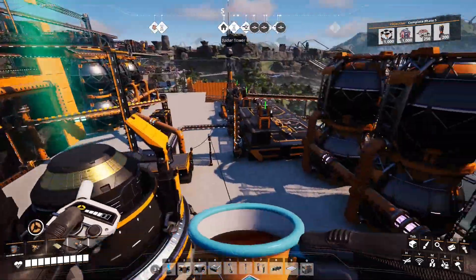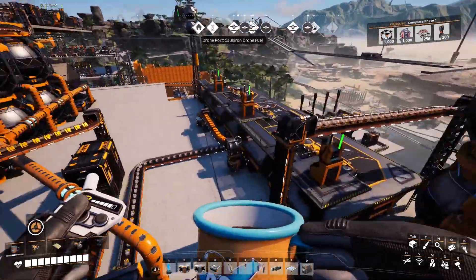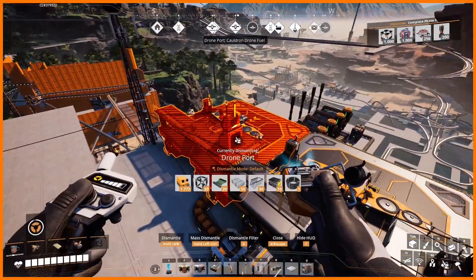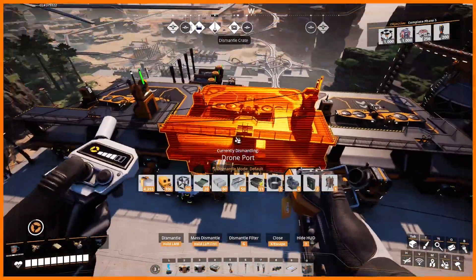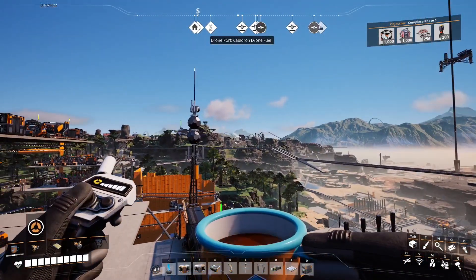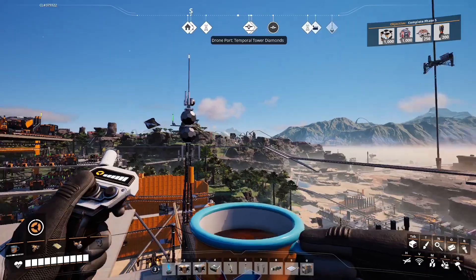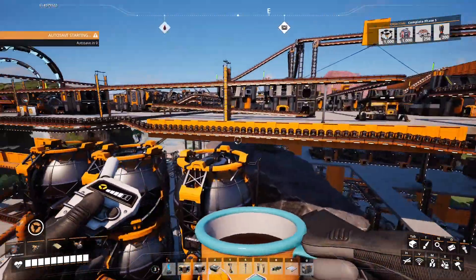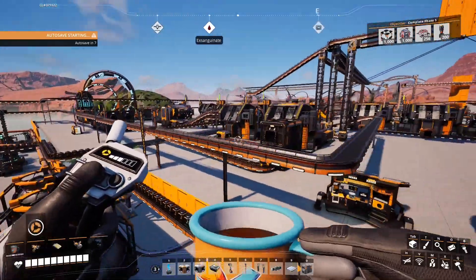Drones are for time crystals and diamonds. One of these is for fuel — I make the fuel offsite and drone it in, and then the fuel gets piped to the other drones. These drones go over to some lovely coal deposits over there that I only use for this.